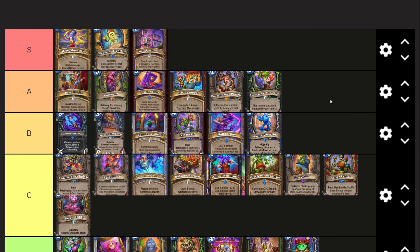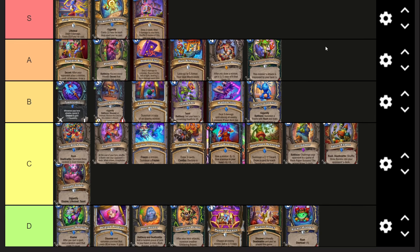Sock Puppet Slitherspear I think is really really strong. The issue is you can only play it in Odd Demon Hunter, and Odd Demon Hunter isn't amazing. It's really good for the deck, but the deck itself is pretty bad - same as a lot of these A tier cards. It's one mana, one-three, this minion's attack is increased by your hero's attack. So if you gain two attack from your hero power and four attack from Twin Slices, it gains six attack - and it keeps that attack. It can scale out of control, but other one mana minions like Patches exist too.